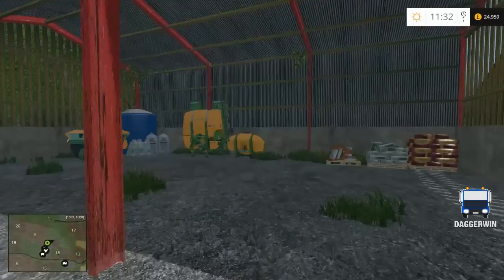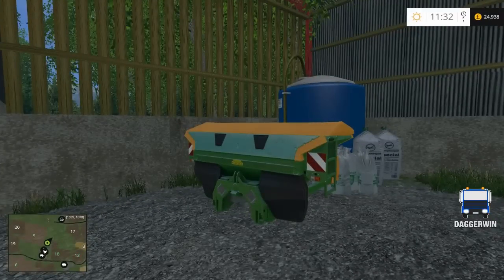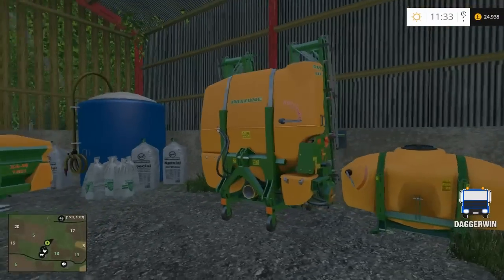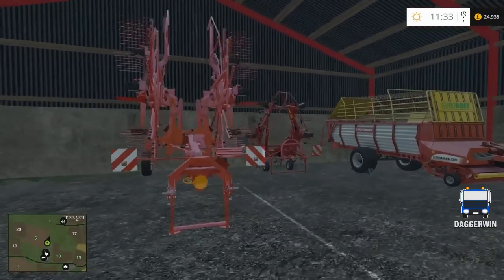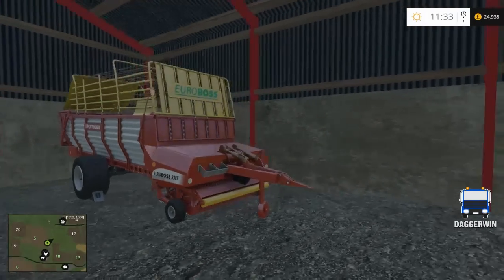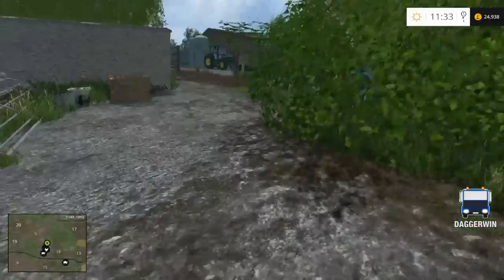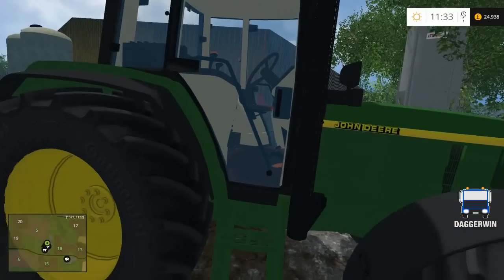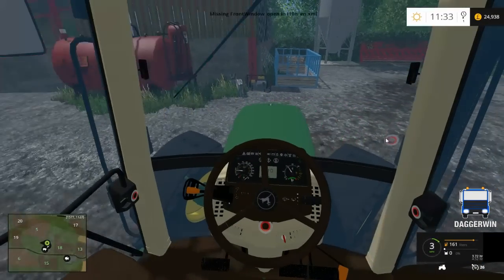Down here we have got our sprayer. I don't usually do spraying, so that is a nice change — I usually just stick with the fertilizer spreader, but that's getting boring because I always do fertilizer. So spraying is going to be something I do quite largely on this map. In here we have got our windrow, our tedder, and our smallest Pottinger forage wagon — keeping to the small stuff for our grass work. The mowers, which I haven't shown you yet, are in a different section.